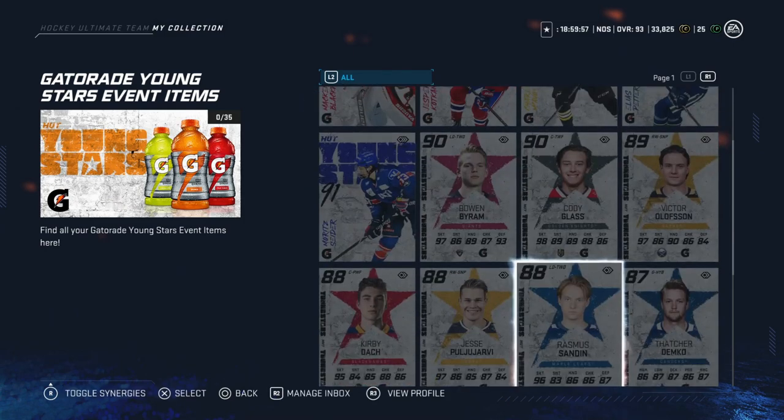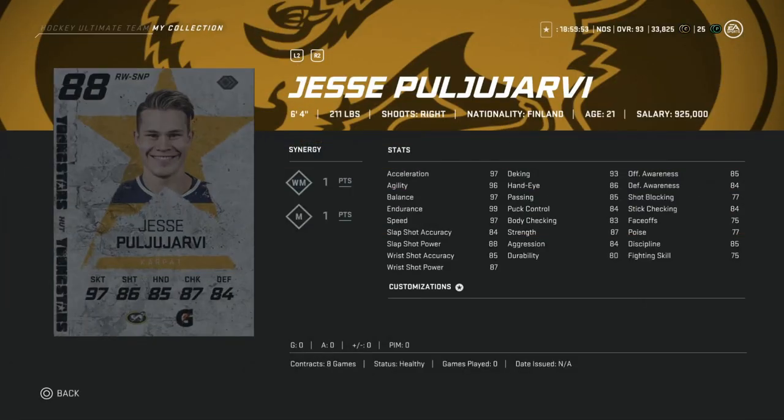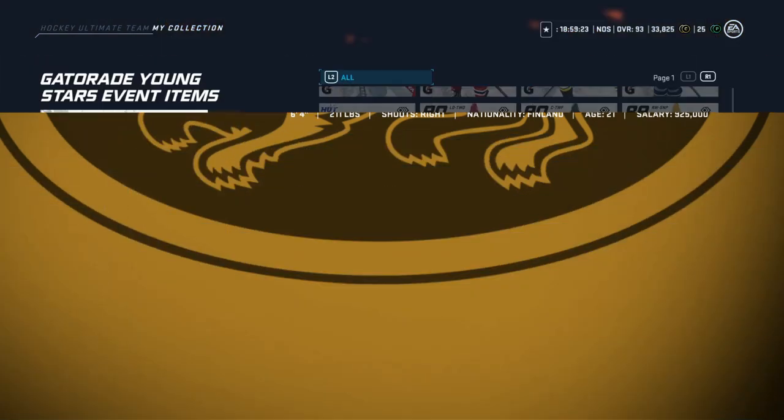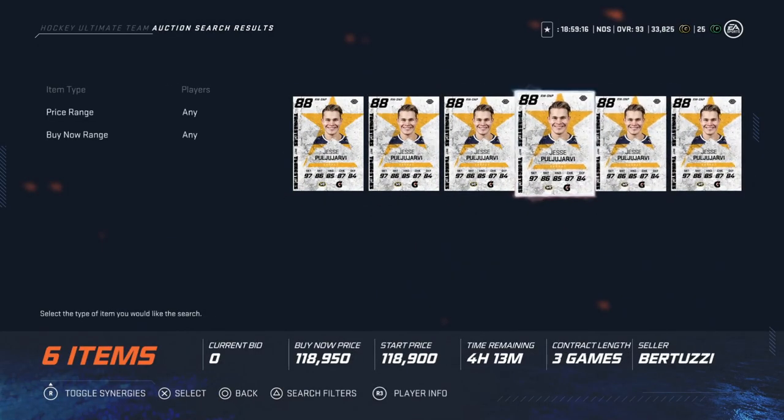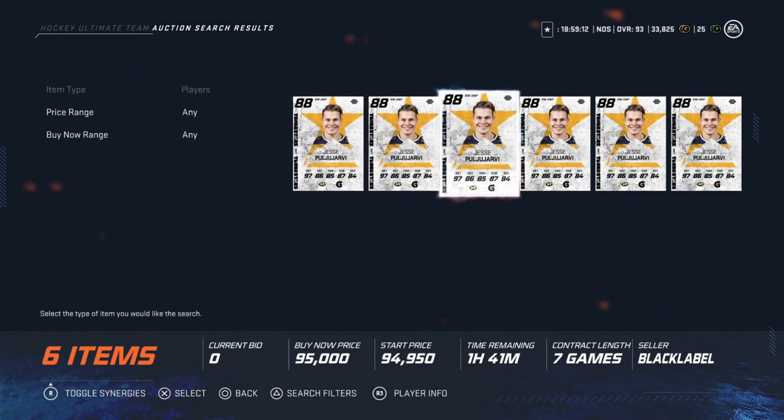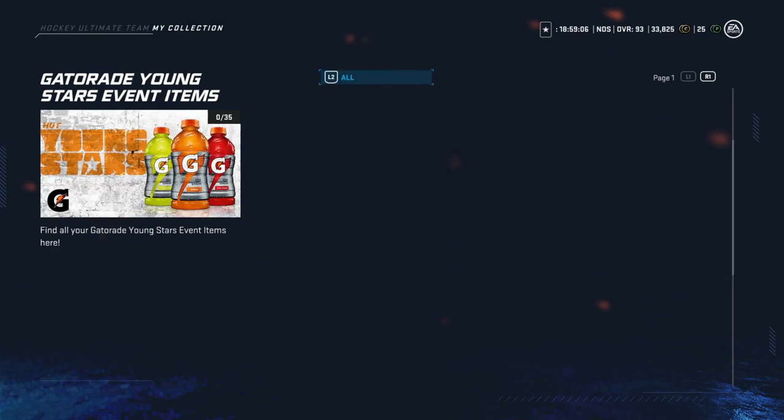Also in the 50-100k bucket is the 88 Young Star Jesse Puljujarvi — a big winger at 6'4", 211 pounds, with 97 speed, 99 endurance, and 97 balance. If you're someone who likes to control play and time-on-attack is important — you hold the puck, look for a backdoor play — this is the opposite of Jack Hughes. He's going to hold guys off with that big body and the 93 deking. He's just under 100k right now, around 95k.